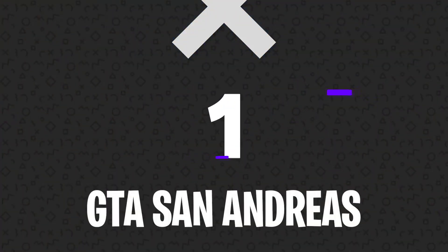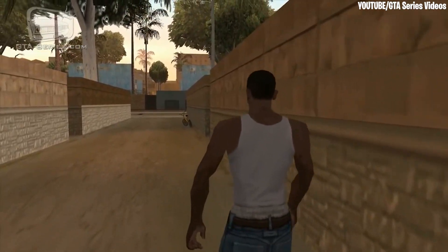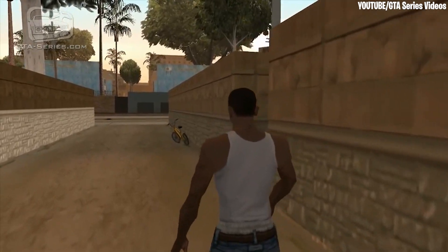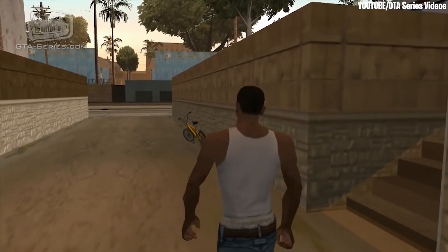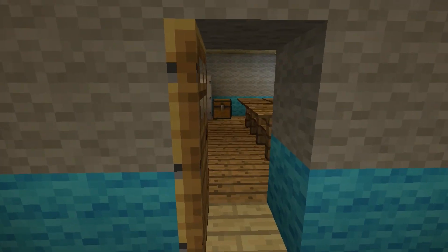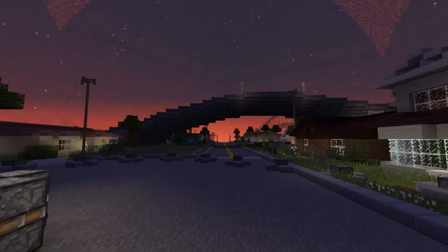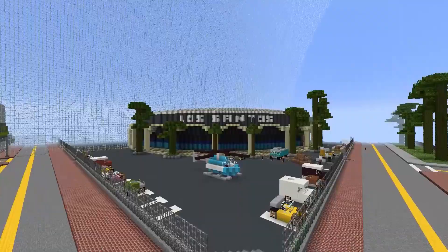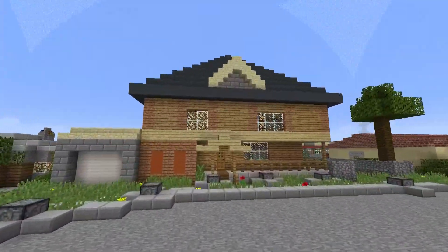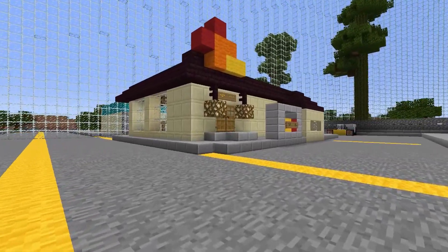Number one: GTA San Andreas. As one of the most iconic video games in history, it really was just a matter of time before somebody recreated the world of GTA San Andreas within Minecraft. They even went as far as designing some of the building interiors that popped up in various missions throughout the game. Towards the end of the day, the sun setting really gives this map the same glow that you'll recognize from the original game, and it's almost hard to believe just how much this feels like running around San Andreas. Now we just need to create Big Smoke ordering a bunch of food up at Cluckin' Bell, and it really will be perfect.